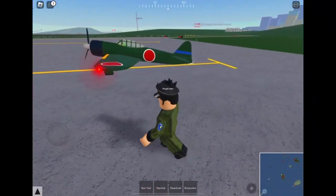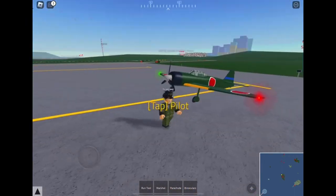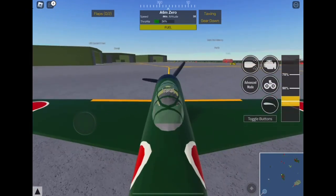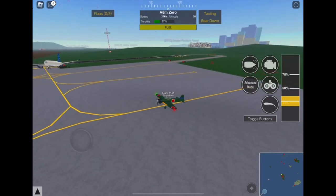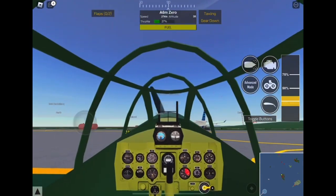Hi guys, welcome back to another video. Today we are flying an aircraft that you guys probably know about. This is the Mitsubishi A6M Zero — it is a Japanese fighter aircraft, and today we are going to be flying this plane and I will also give you some history about it.